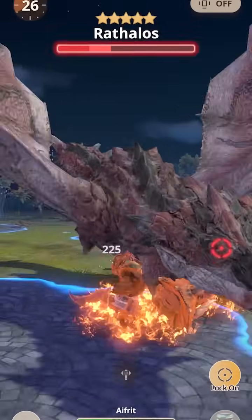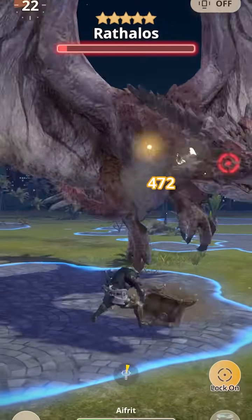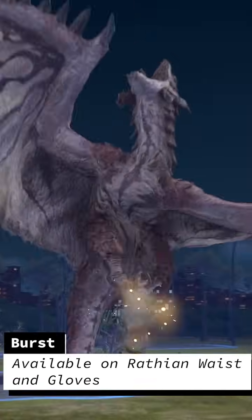I personally have not proc'd Burst a lot, but if you play towards keeping this active, the 5% damage increase is about equivalent to 1 point of Weakness Exploit. Burst is available on the Rathion Waist and the Gloves.